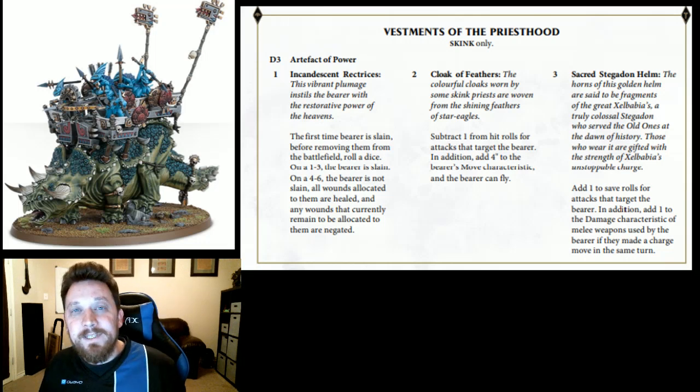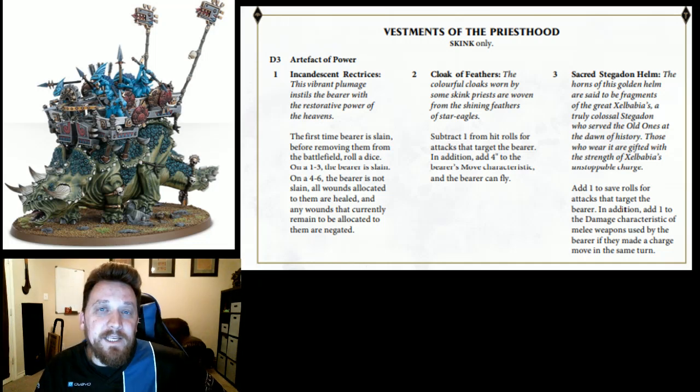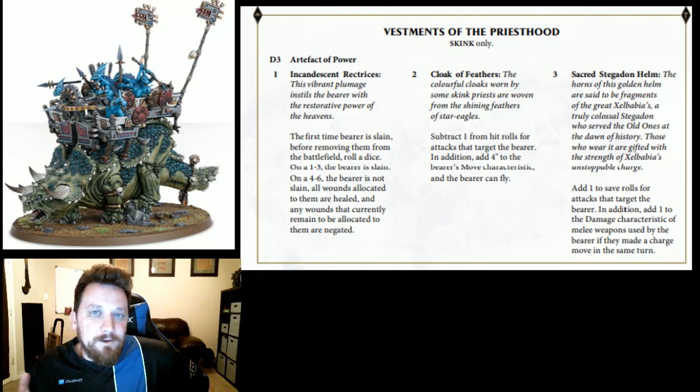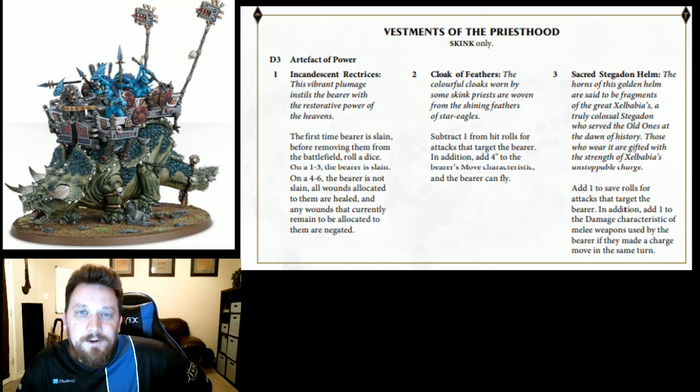The third command trait — Cunning — at the start of combat you pick an enemy hero within three and on a four-up they suffer one mortal wound. That is terrible; never take it. The Nimble trait is what you want. For artifacts: Incandescent Retroces gives a 50-50 chance on the first time the bearer is slain to come back at full health. Not bad, but I'd rather not rely on one dice roll.